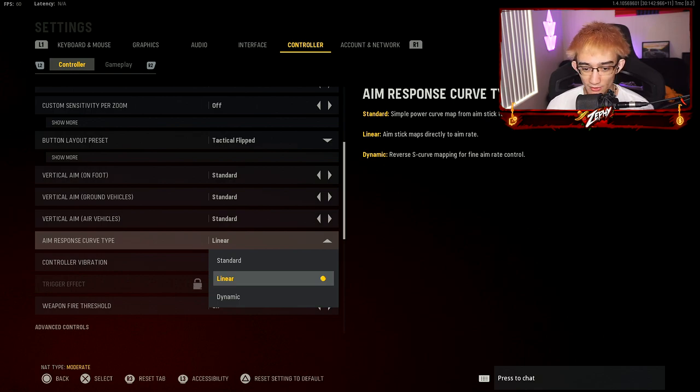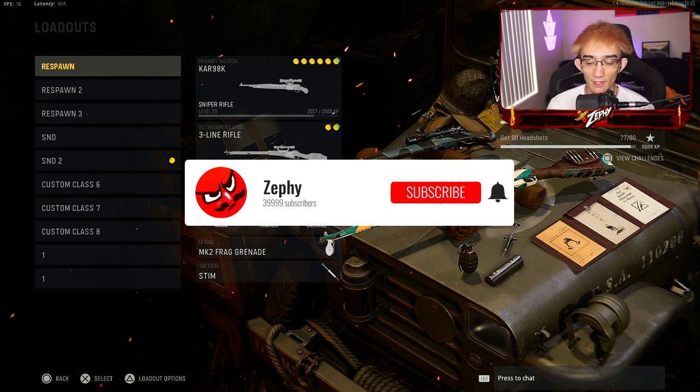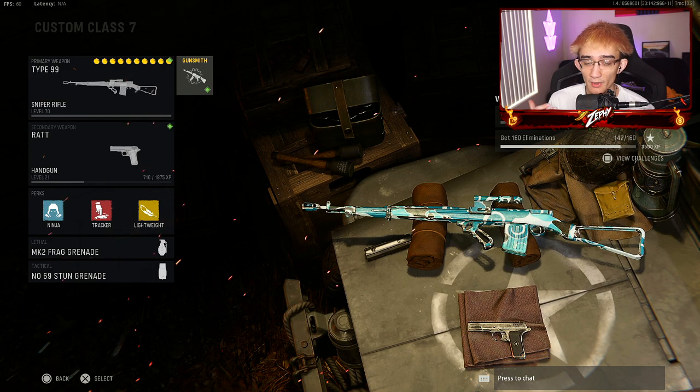For my dead zone I use 0.6 and 99. This is pretty much what I use and find most helpful when it comes to the Type 99 — really any sniper in general. This game makes sniping so much easier. Anyway, let's get into the attachments. You can use those settings if you want, but adjust them to whatever you feel comfortable with.